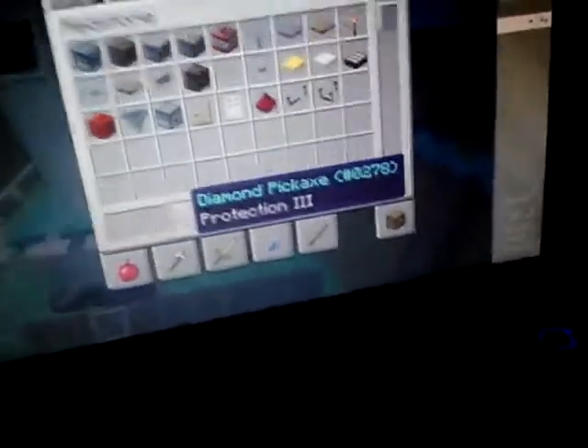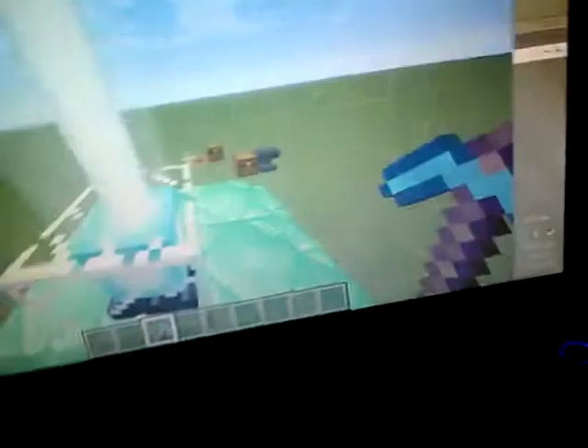What I have in my inventory is a diamond pickaxe with Protection 3. That's an armor thing, right? Yeah.